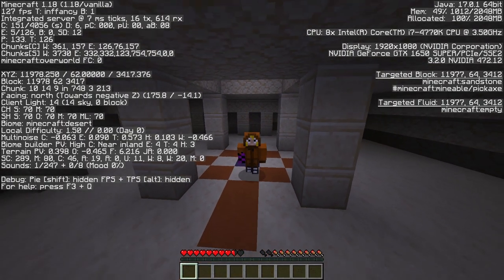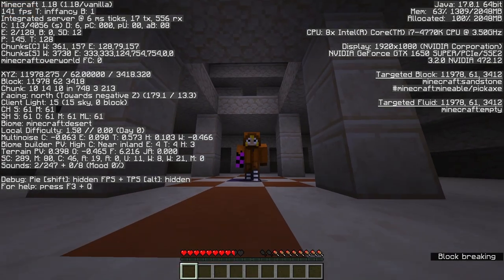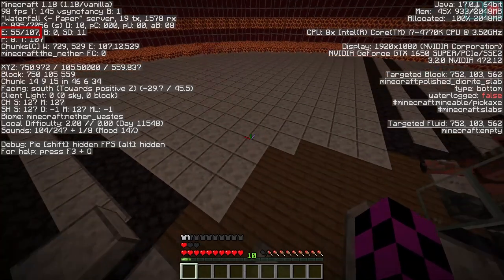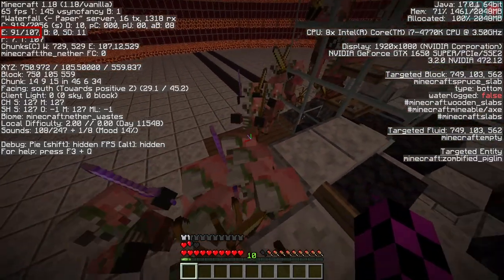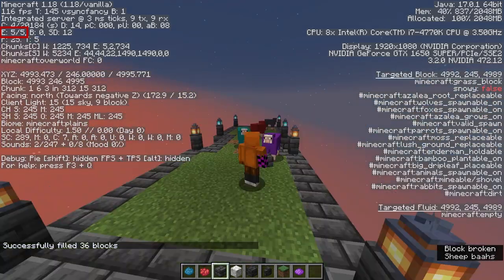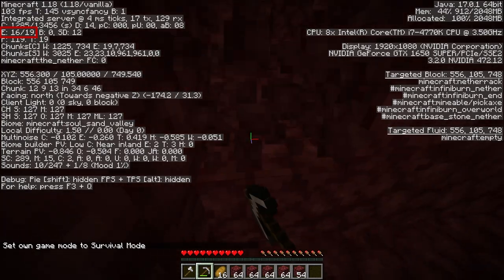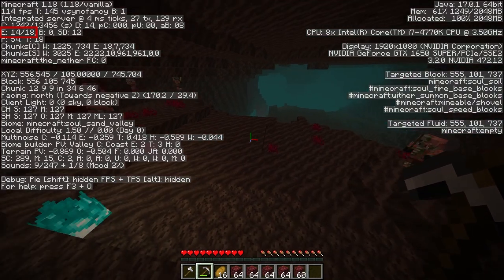In the first section, you can find your current game version, your current FPS, and a few other things, but the most important is this E. It tells you how many entities your game has loaded. The first number is how many are in your field of vision or rendered — in other words, if there weren't any blocks in the way, how many mobs could you see? The second number is just how many there are total in your loaded chunks. I personally find this one really useful if I'm stuck in a wall and I'm looking for a cave, because you can check the entity counts.